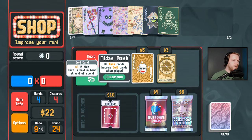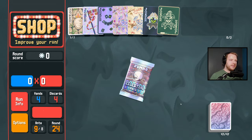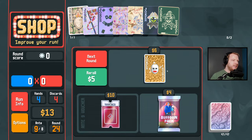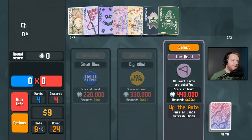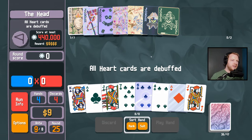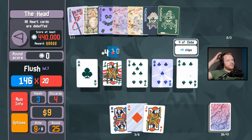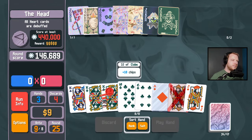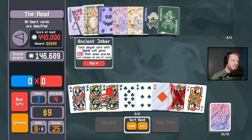Spades next time as well. Level up flushes for bigger base. Look for Sock and Buskin inside booster packs — don't find it. All heart cards are debuffed; we want spades today, so that's fine.